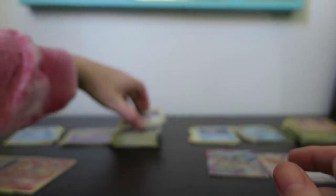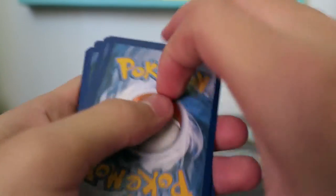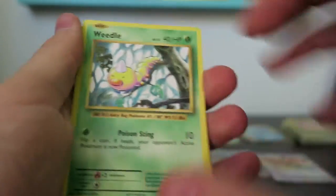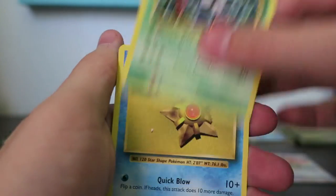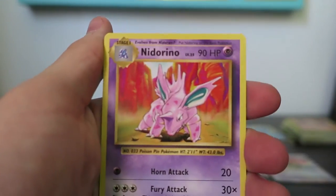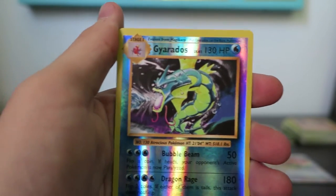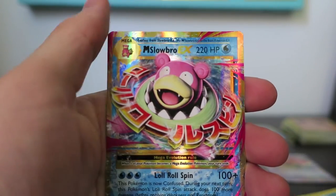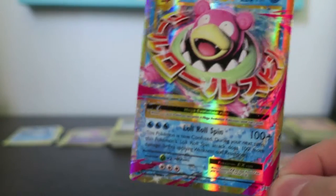Adam's last pack. We have Weedle, Rattata, Tangela, Staryu, Fighting Energy, Super Potion, Nidorino, Professor Oak's Hint, Reverse Gyarados — ooh, cool — and Mega Slowbro! Look at him, he's so derpy. It's amazing.